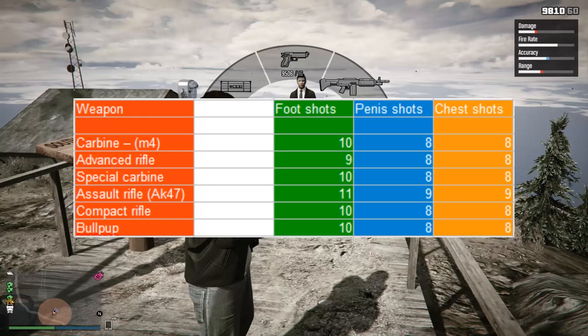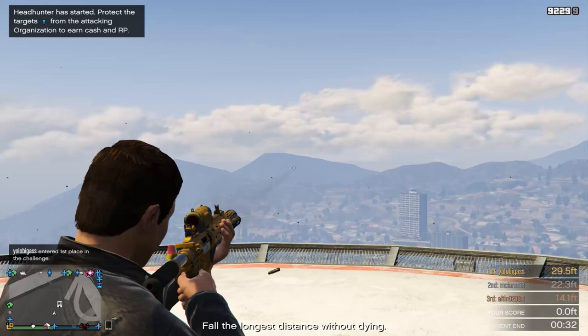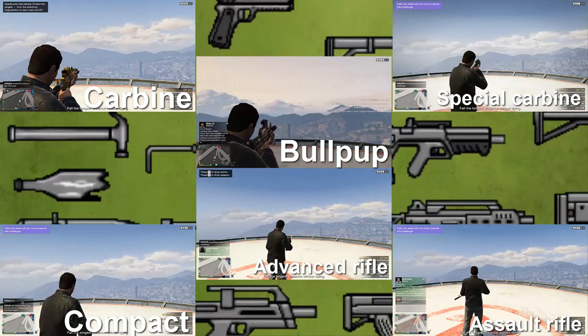So now we know how the assault rifles stack up against each other, it's now time to test their rate of fire, because it's one thing to have good damage, but if you're not shooting fast, then it's kind of pointless pulling the trigger. I begin shooting at the exact same time in this shot, so you get to see accurately how fast the rifles empty their magazines.